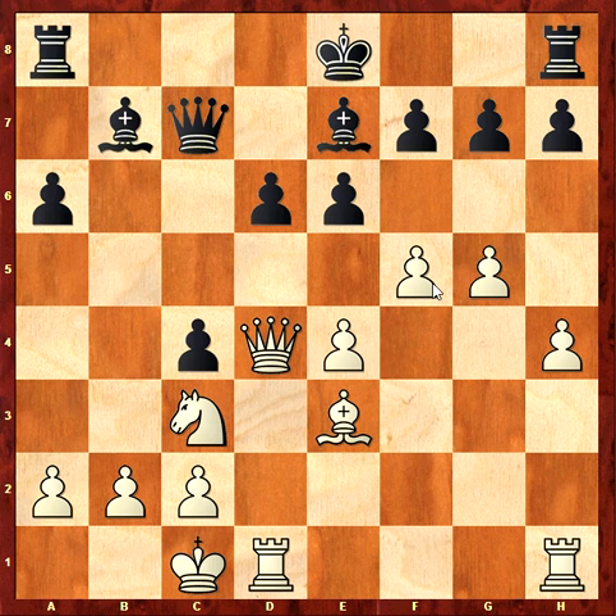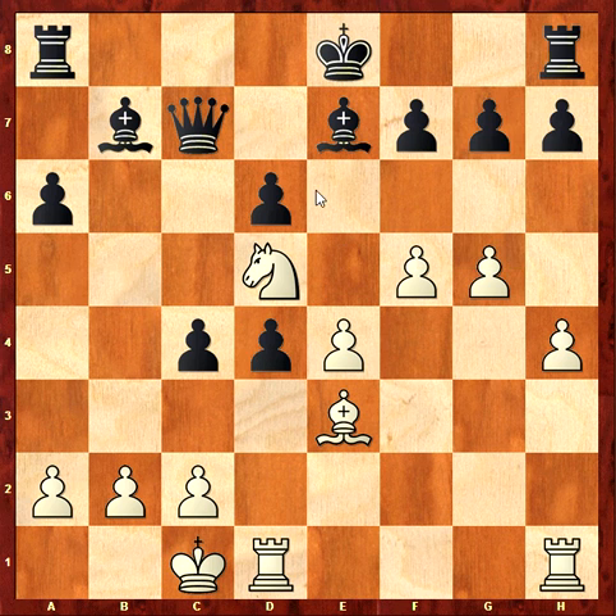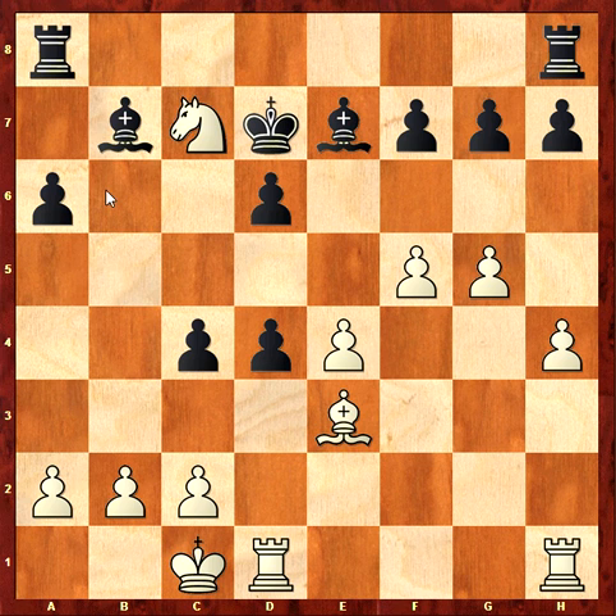Knight takes, queen takes, e5, knight e5. It's interesting because black can take the queen. If he takes, I take the queen with check. And after, for example, king d7, I can simply take the rook, and if he takes the bishop, I can go out with the knight — knight b6 check. So for me it's a very good position. I take an exchange, probably.